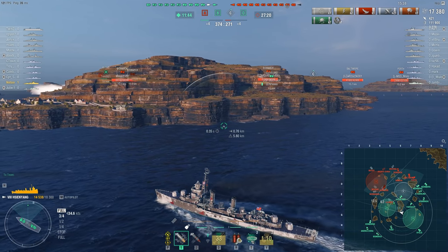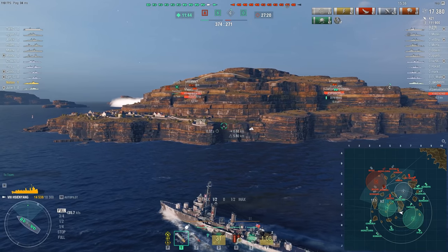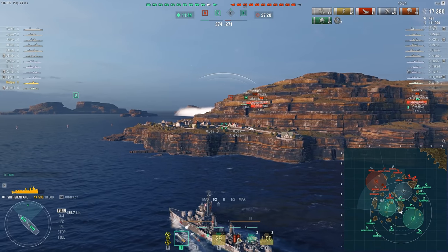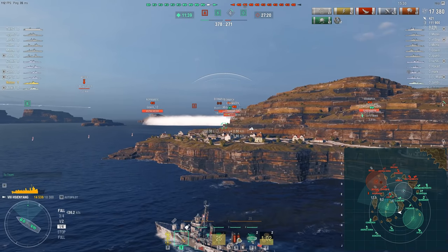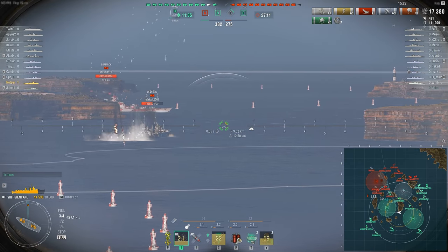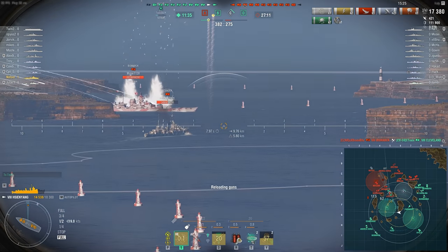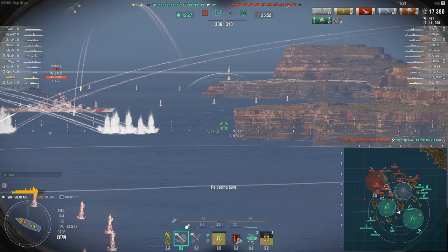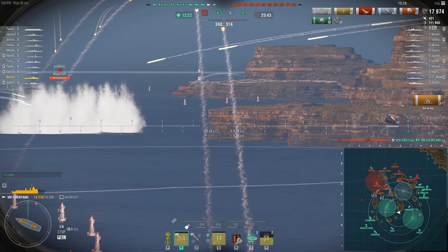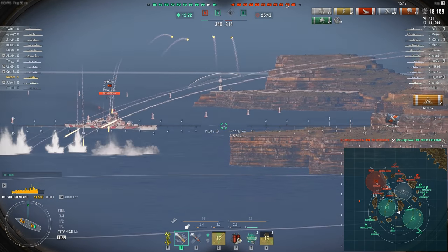Enemy cruiser attempted to maybe contest — I don't know why he tried to do that at B point. Obviously the smoke fired him and he moved off. The aircraft carrier is dealing with him, and because of the situation I'm trying to verify that I have the chance to fire without being spotted. We actually set a fire on him, which is a great little bonus.